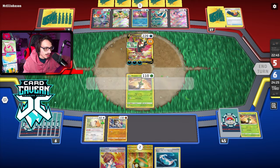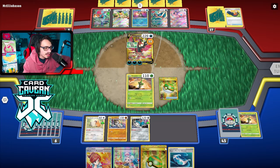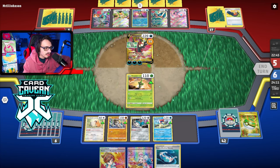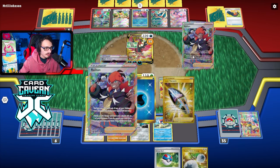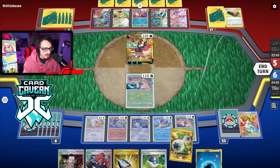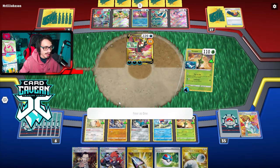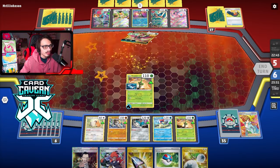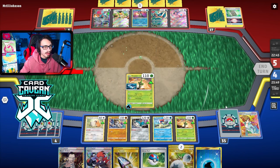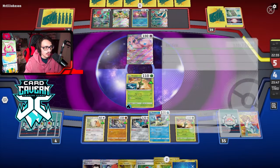We got the knockout on Moltres. We have another Virizion for next turn and we bench it. We attach Water so we can Raihan next turn. We consider using Lost Vacuum to get rid of the Ancient Booster Capsule. We have a good hand for next turn — we can Raihan and attach to Keldeo, charging Keldeo quietly in the background. That's one thing this deck has the ability to do.